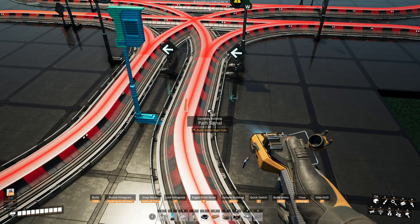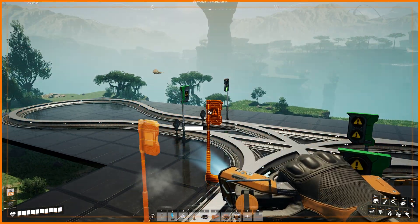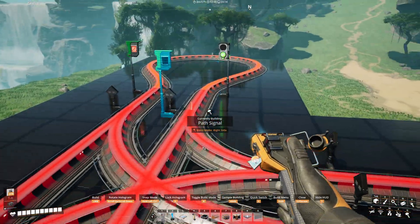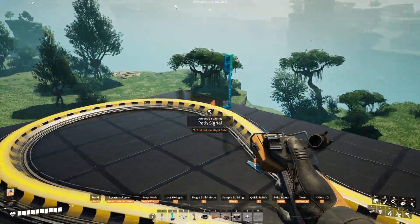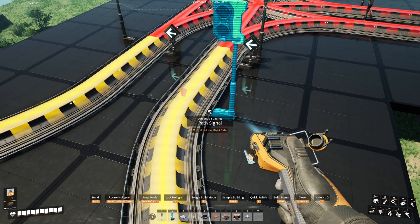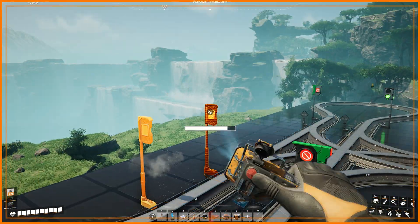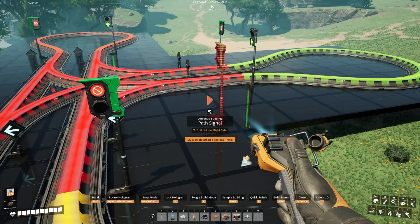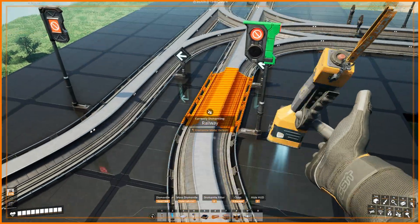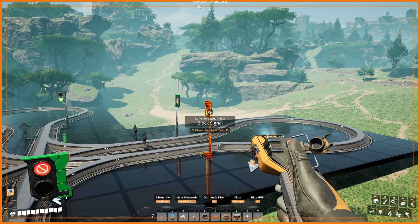To fix it — what I found and what other people have suggested online — you just move all your path signals back from that junction. This one wasn't showing that same problem, and now you can see the colors are all different; each one of these segments is now a different color. I just try to make sure that when I have an intersection like this, I move all signals onto individual tracks so that there's no branching on the tracks that the path signals or the regular block signals are on.